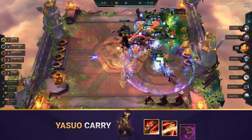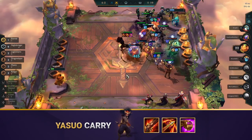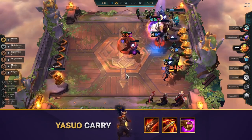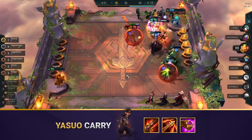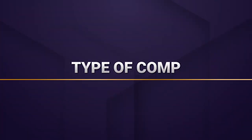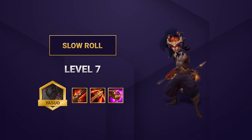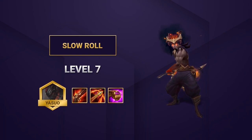This comp focuses on Nightbringers and prioritizes Yasuo as the main carry rather than Aphelios. They can both be strong carries, but we focus on Yasuo to power spike faster and have a less contested late game. This is a slow level comp that revolves around Yasuo, a 3-cost unit, which means you have the option of slow rolling for Yasuo at level 7.